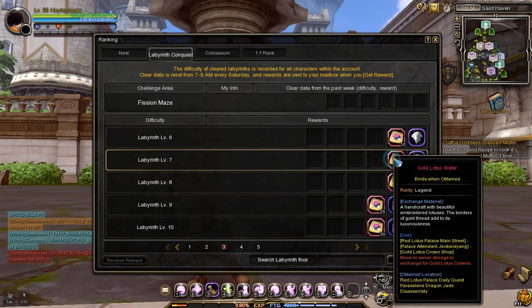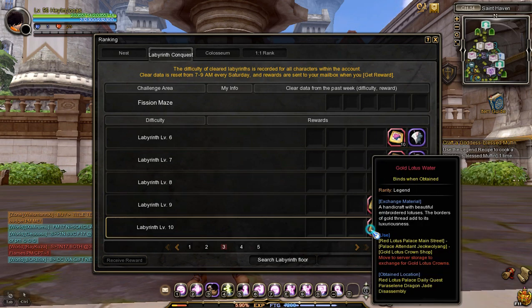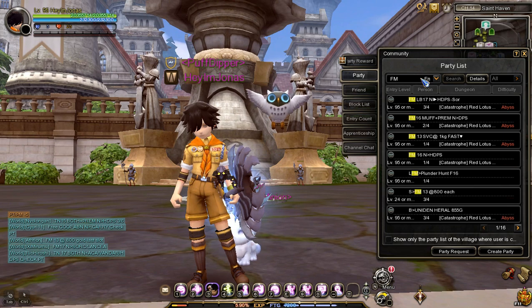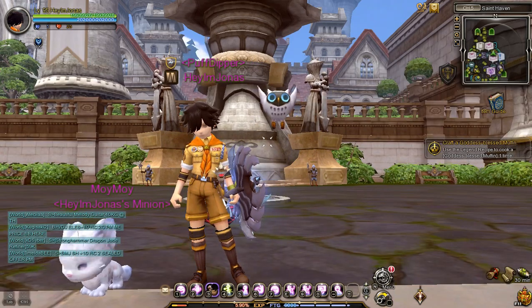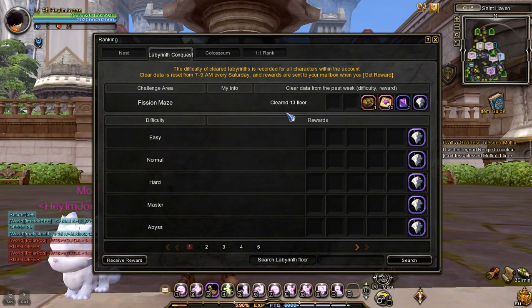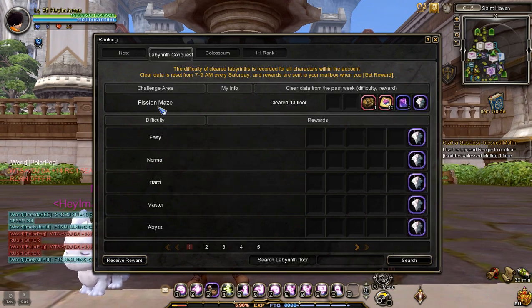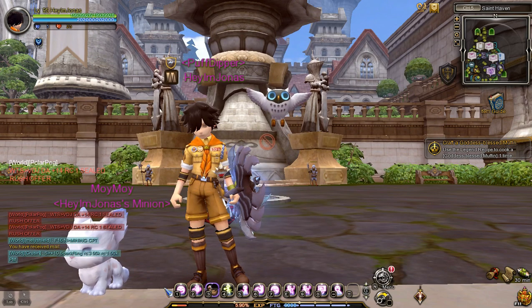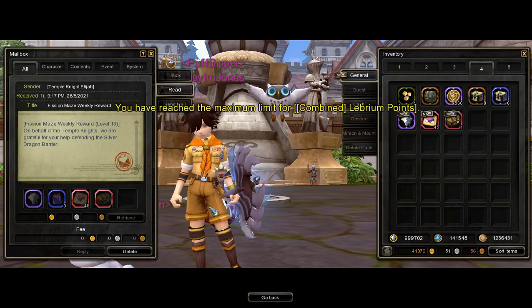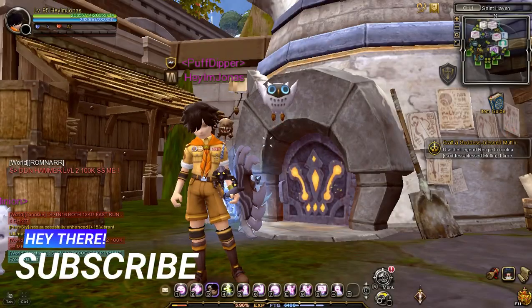The number of Gold Lotus Water rewards in Fish and Maze increases with higher labyrinth difficulty. If you can't do a high labyrinth Fish and Maze run, you can buy a Labyrinth 13 Fish and Maze service for 800 to 1000 gold — press O then search FM Service in the party list. After clearing Fish and Maze, rewards are awarded on Saturday at 9am. Press the forward slash symbol, go to the Labyrinth Conquest tab, click Receive Reward in the bottom left window, then go to mail to get your rewards.